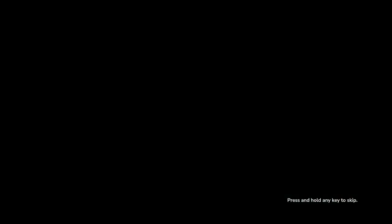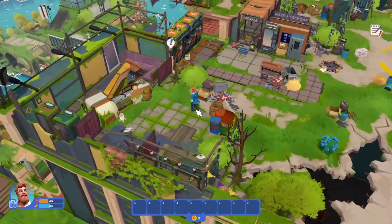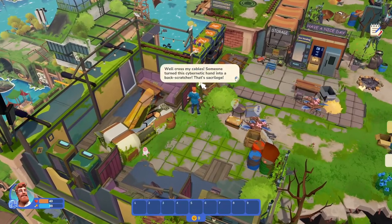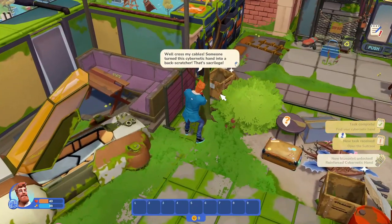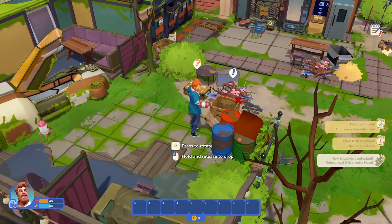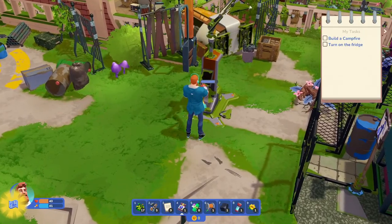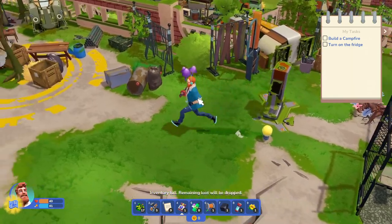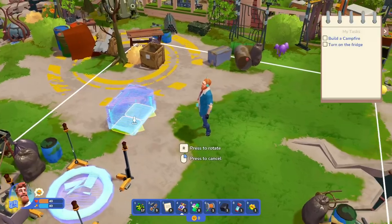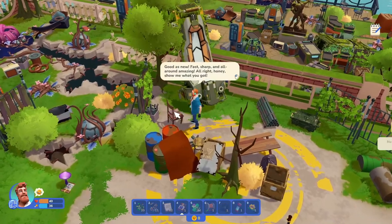Obvious tip number one: look around the rooftops fully before you start crafting a bunch of stuff and make sure you've got the right location for your base. You do unlock an item that helps you move your base pieces around — construction tables or anything else — which is really useful, but in the early days it's going to be a pain going back and forth. A lot of the technology required to break down junk is scattered around these rooftops, and with a bit of foraging you may be able to get unlocks quicker.